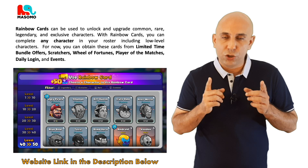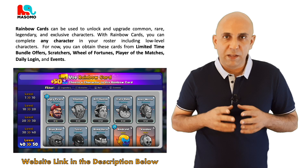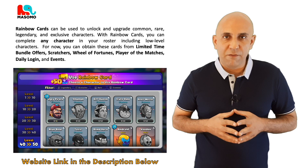We've also just seen where you can get and obtain these cards. Let us go through them again: in the market, scratches, where there is the spinning wheel of fortune, play of the match, when logging in daily and at events. Remember, these are subject to change without warning.